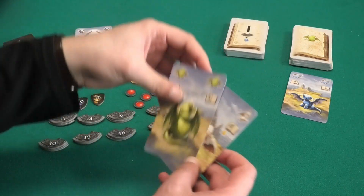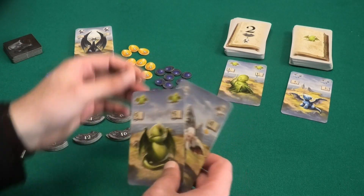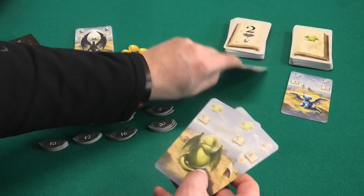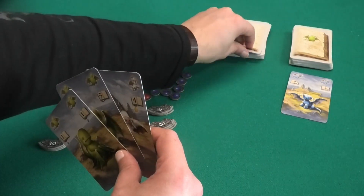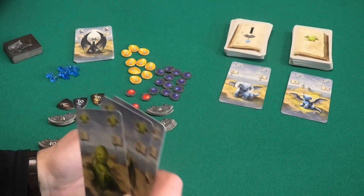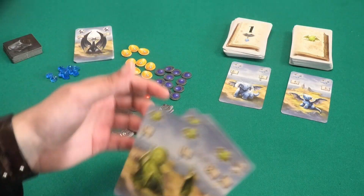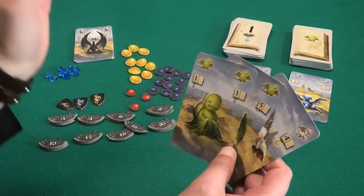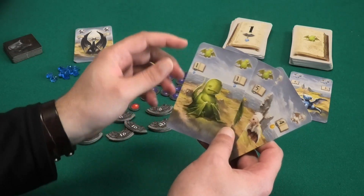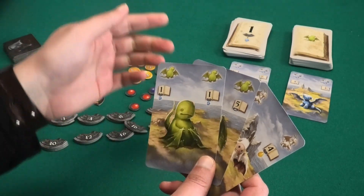I'll take a second card. I'm still not able to play what's asked — two green dragons — but I only have one, so I'll take this card also. Now I have two green dragons. I've taken three cards and I'm not allowed to take anymore. Now I look at the book: it says play one green dragon. Well, I have three of them, so that's fine.